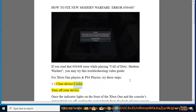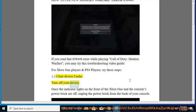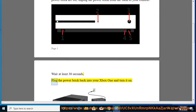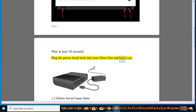Step 1.1: Clear Device Cache. Turn off your device. Once the indicator lights on the front of the Xbox One and the console's power brick are off, unplug the power brick from the back of your console. Wait at least 30 seconds. Plug the power brick back into your Xbox One and turn it on.